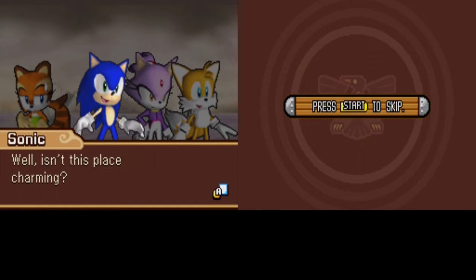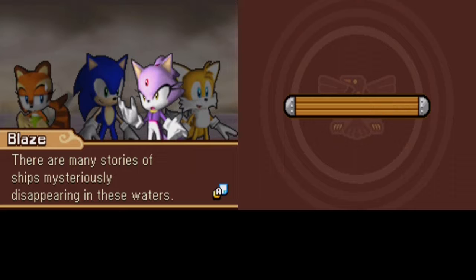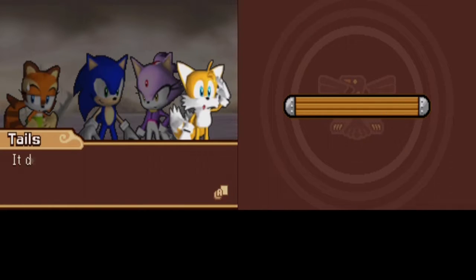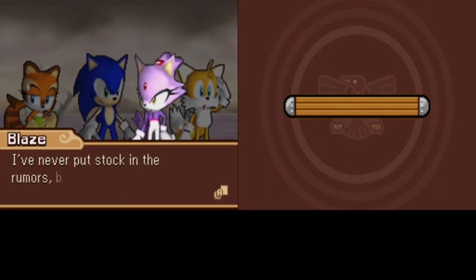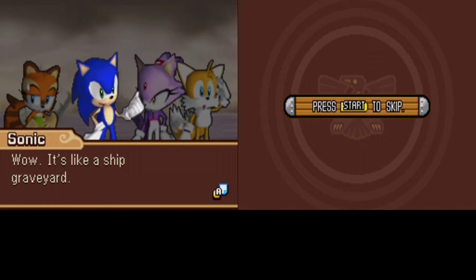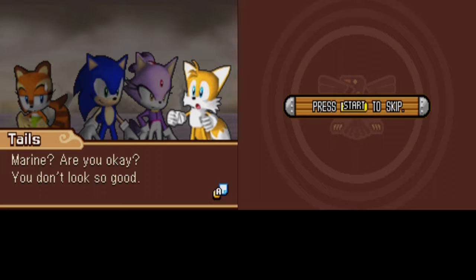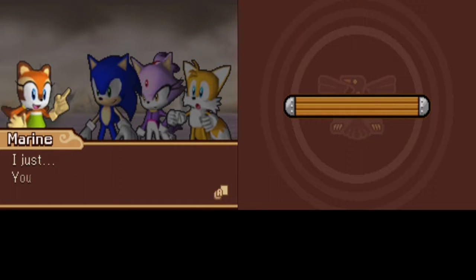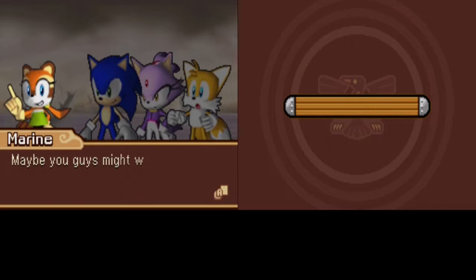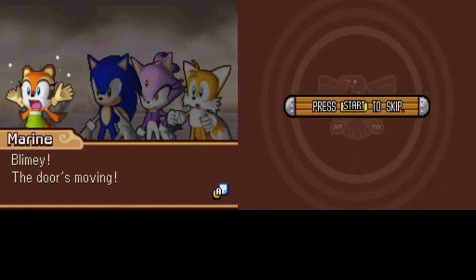The level entry cutscene begins. Blaze observes: 'Well, isn't this place charming? Where are we, Blaze?' Blaze responds: 'There are many stories of ships mysteriously disappearing in these waters.' She acknowledges it feels weird and despite never putting stock in the rumors, she can't deny the place is odd. Sonic remarks it's like a ship graveyard. Marine doesn't look well, but insists she's fine and suggests maybe Sonic and Blaze should take a crack at things, as 'sometimes the captain needs a break.'